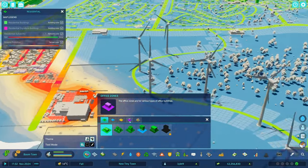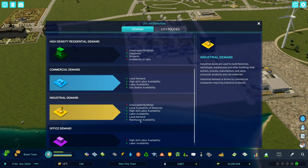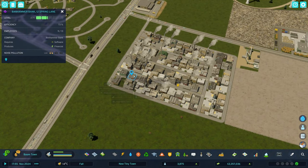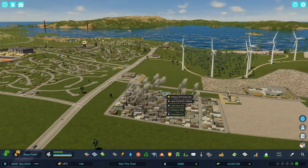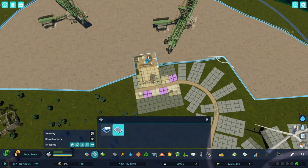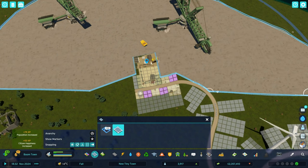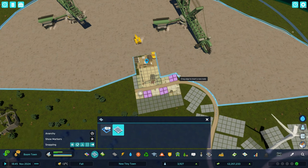That increase to education should start to unlock office demand. Maybe there are unoccupied industrial buildings — they still have a lack of employees. Oh, they need well-educated employees. So that's a good thing that we got that college going. The reason why we shaped this area like this — I don't remember. Maybe I was planning on putting some houses or industrial structures out here. Whatever past me's idea was, I like mine better.